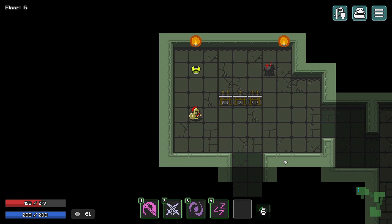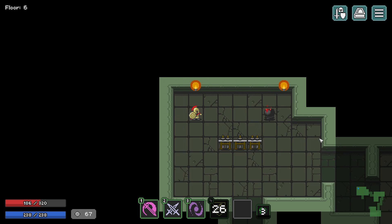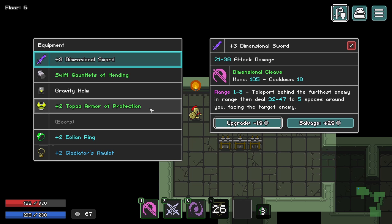We got a plus two topaz armor of protection — Retribution. This is going to offer us more health, less mana, with lightning retribution: whenever you get hit by an enemy, deal some damage. Let's take that and salvage our old item. It just tells you it's a plus two — that's the gear scaling up with the dungeon. It doesn't mean this is better than what I had just because I found it later. The dungeon is offering items on the same playing field as you, so choosing to take them is actually a choice and not just an obvious one.